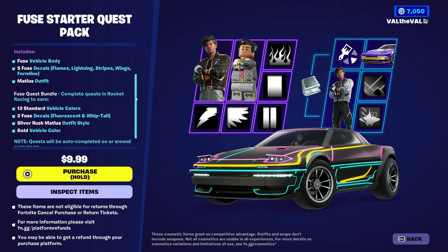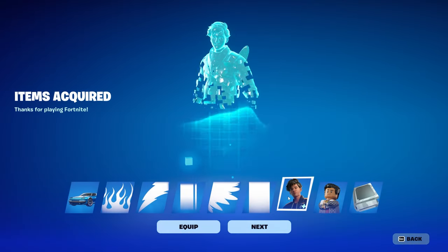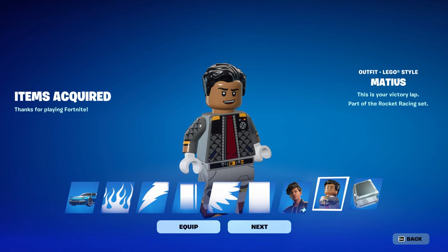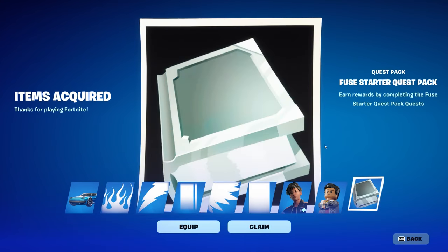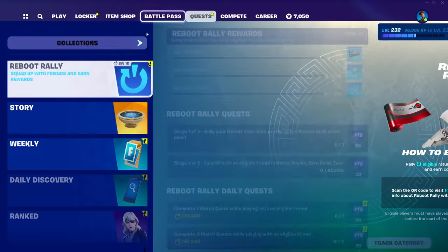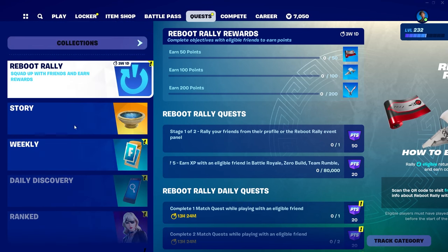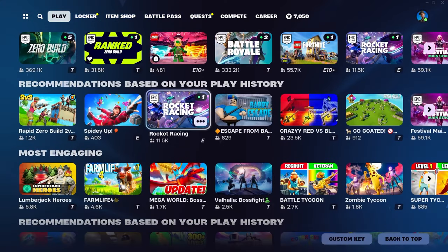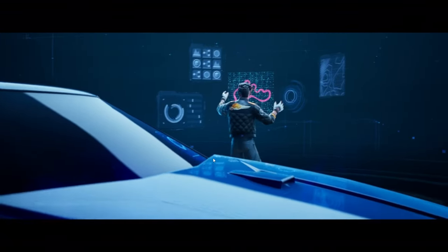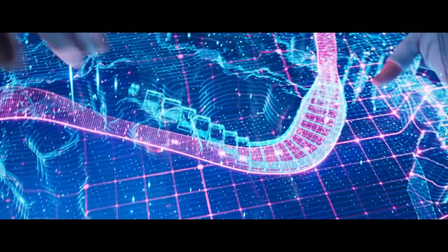We're going to go ahead and cop everything here for ten dollars. We got the Fuse vehicle as well as the Matthias skin, and then of course all of the Fuse Starter quests. I'm actually going to take a look at the quests first just so we can see what they are. Scrolling down — they're not showing up here, maybe I have to change to the racing mode for them to show up. Oh, we got a trailer too — interesting.